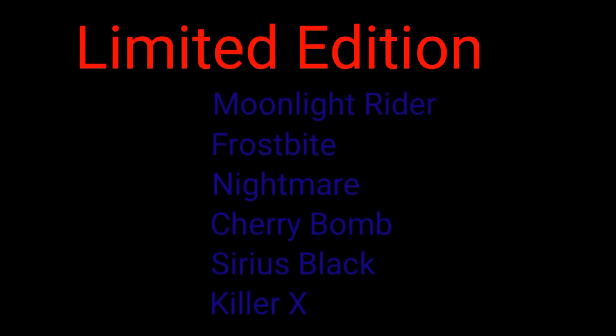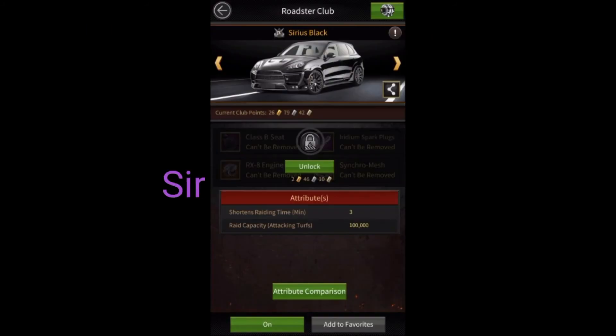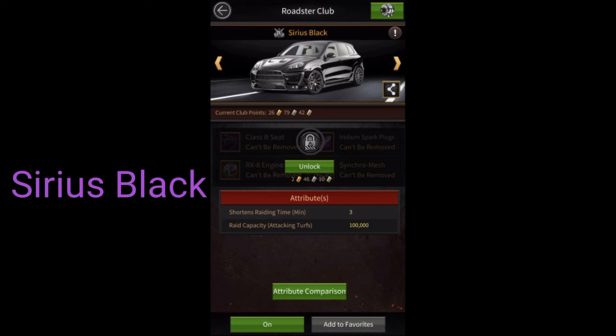The next category is Limited Edition Roadster. As the name suggests, it has limited use so we must buy wisely before buying this category of Roadster. Usually after buying a Roadster you can sell its parts to get back Roadster points. However, with Limited Edition Roadsters you are not allowed to sell parts after buying them. In my opinion, Moonlight Rider, Frostbite, Nightmare, and Cherry Bomb are a waste of Roadster points. Serious Black Roadster can reduce raiding time by 3 minutes and increases raiding capacity during attacking turf by 100,000. It is extremely useful in raiding during Governor War, Clash of Mafia (also known as CoM), and City War.